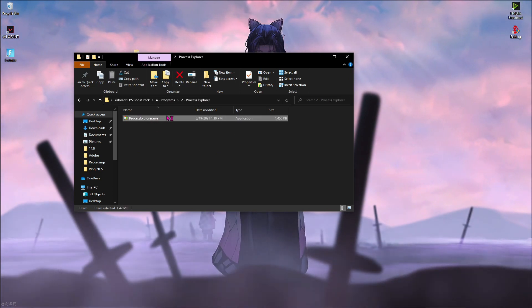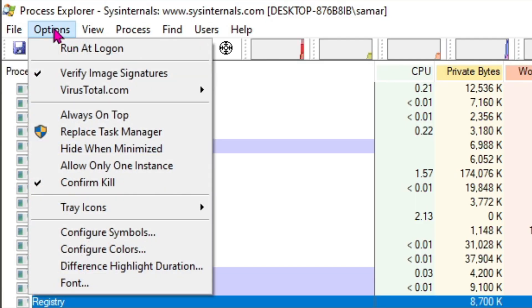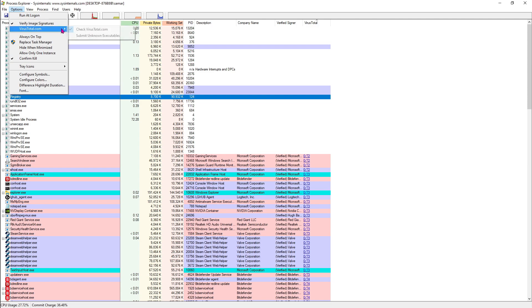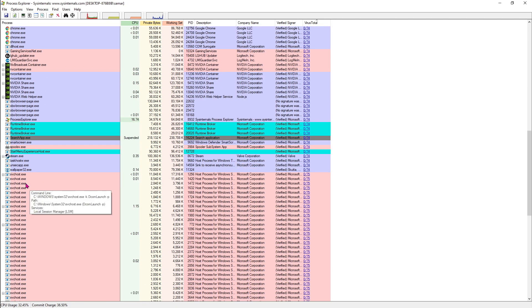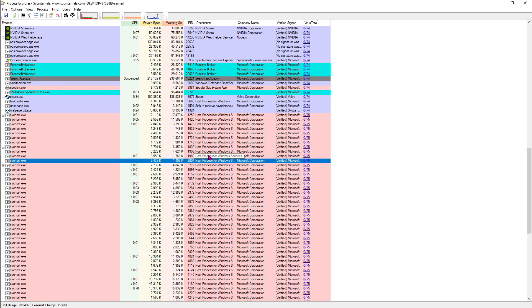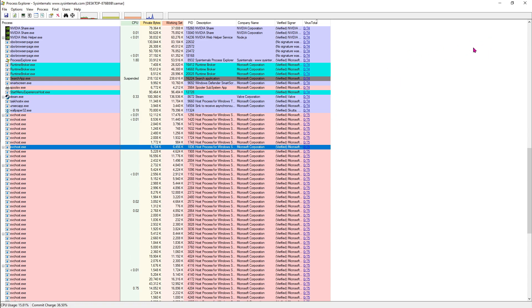The second program is Process Explorer, which has a lot of useful features. Open it, go to Options, check Verify Image Signatures, then go to VirusTotal and check VirusTotal.com. Make sure both options are ticked. You'll see an interface showing many svchost files running — disable or kill any svchost files that are not verified. For me all files are verified by Microsoft so I don't have to kill any, but if you see unverified ones just right click and click Kill Process. Then close Process Explorer.